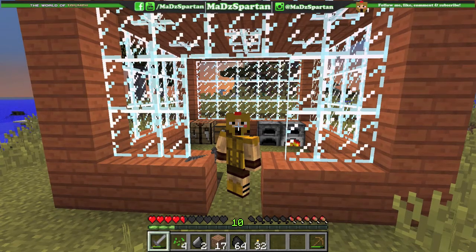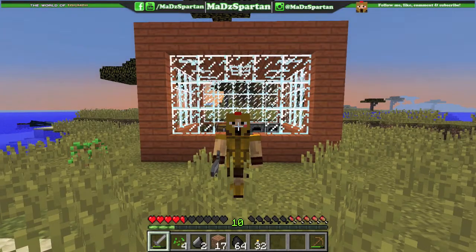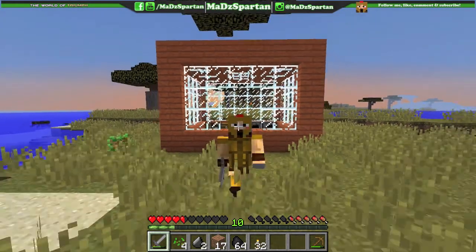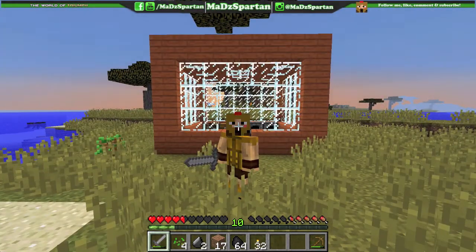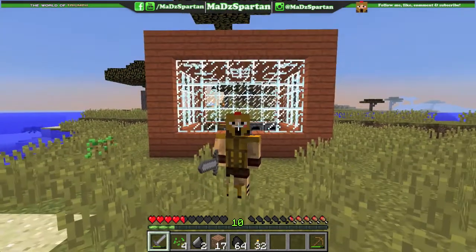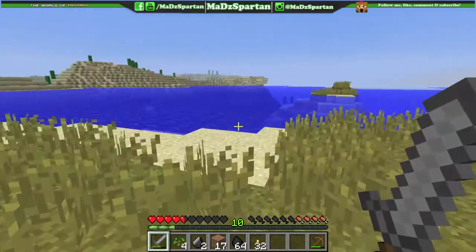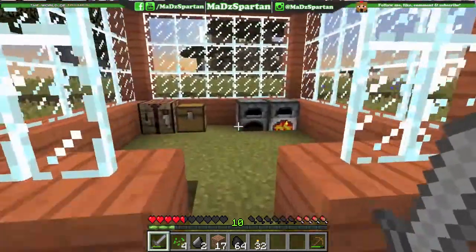Welcome back to the World of Triumphs, where we try to defeat every single mob boss and any other mob. Last episode we ended off — I was going to smelt everything after I mined. We tried to kill all those endermen, but the water actually helped us. I smelted all that stuff and I got some good news.